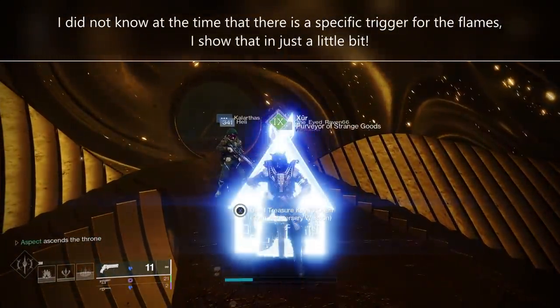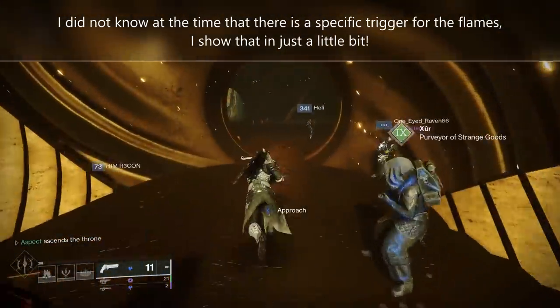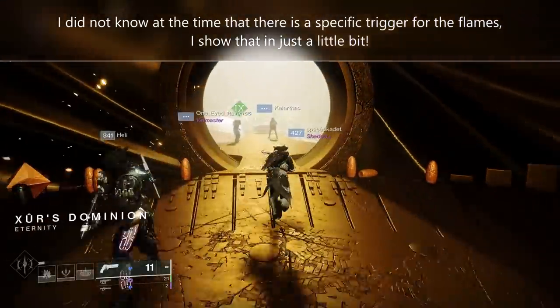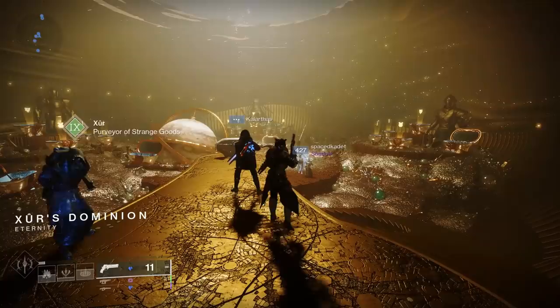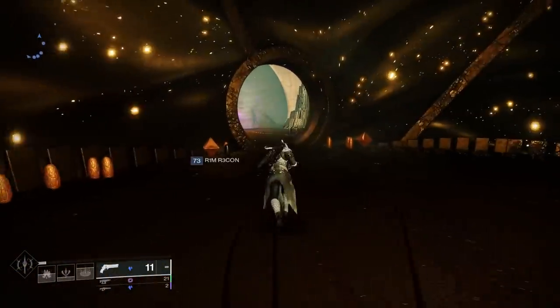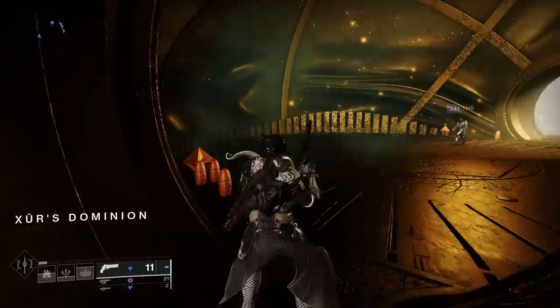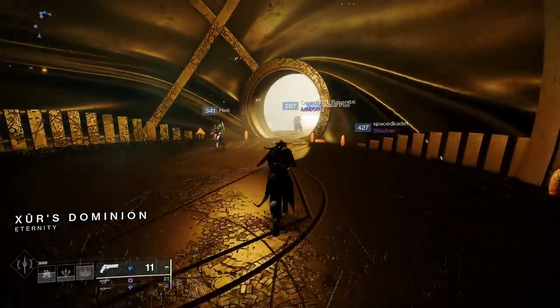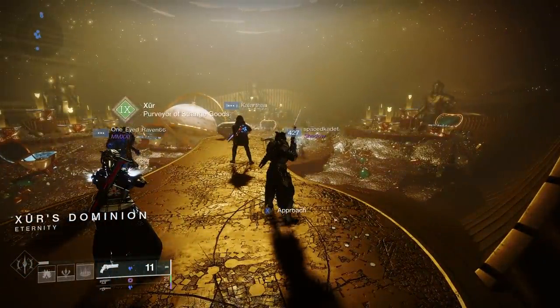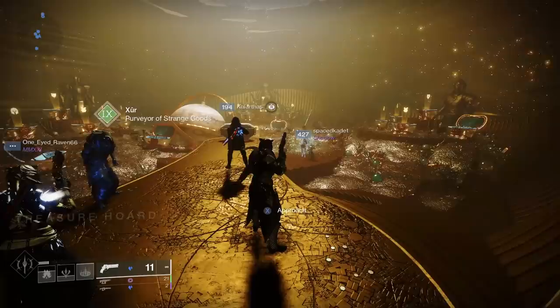Oh, I didn't know that. There is a way to make it flaming, but I guess maybe... that's to be discovered. When I figure it out, I'll have a little clip right after this one that shows it off flaming. I'm going to assume maybe it's in a super, or maybe you have to have the horse buff in Dares. I'm not sure, but there is a flaming version. I'll show you the flaming version when I figure it out.